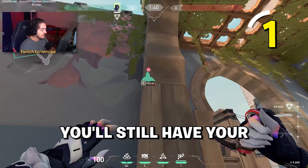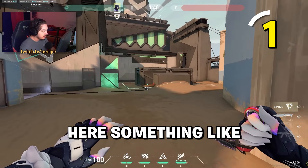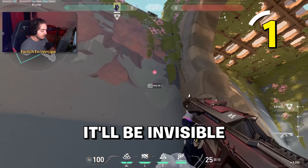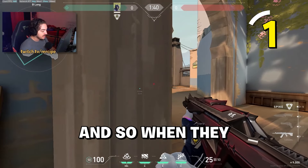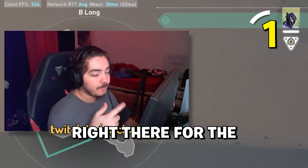For the post plant, you can play back and still have your flash ready. When the bomb is planted, place the flash so it's invisible — they won't see it. When they tap the bomb, pop that flash for a free flash in the post plant situation.